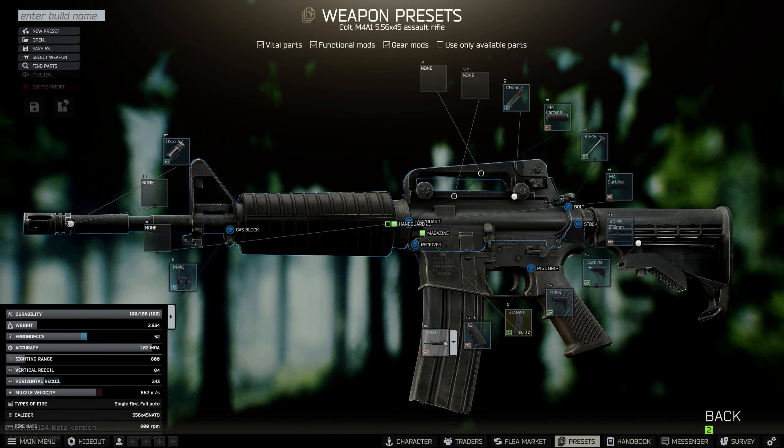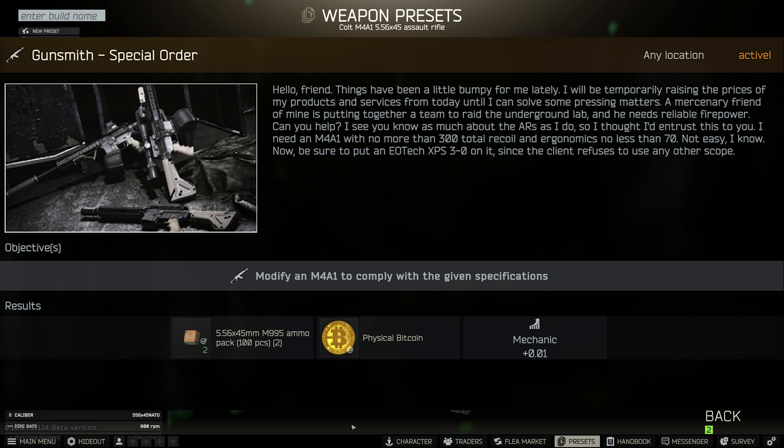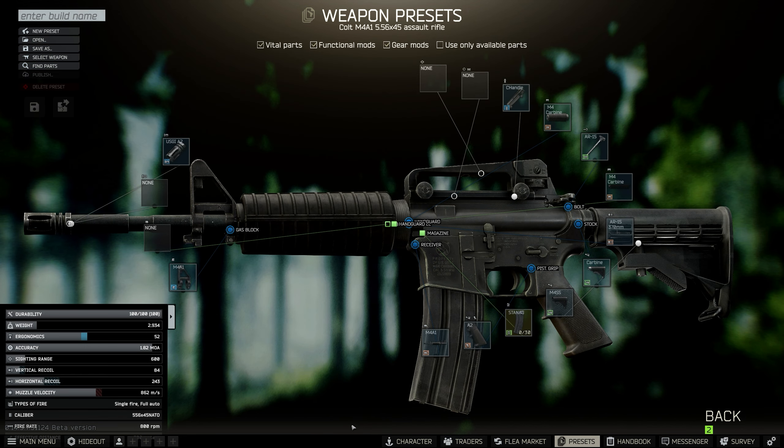Hello everyone and welcome back to another Escape from Tarkov Task Guide. I'm going to show you how to complete Gunsmith Special Order, which is one of the new quests in the current event. This requires you to mod an M4A1 to specific modifications: no more than 300 total recoil, no less than 70 ergonomics, and you've got to have the XPS3-0 holosight on it.